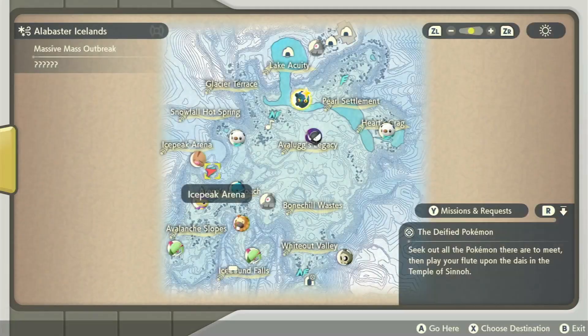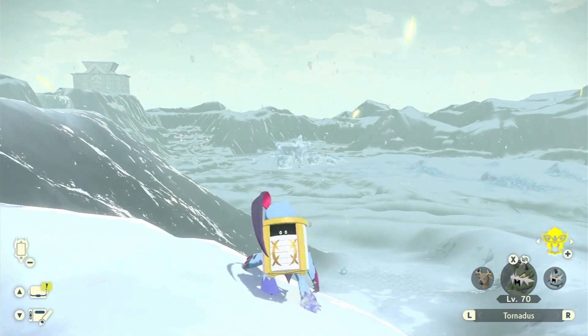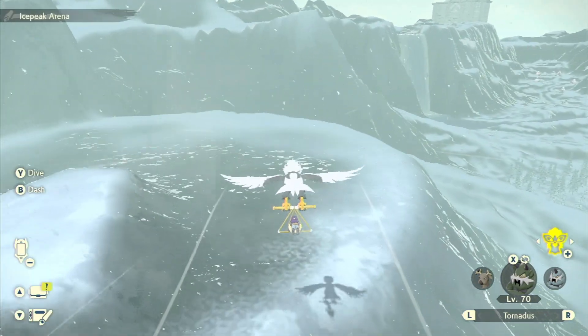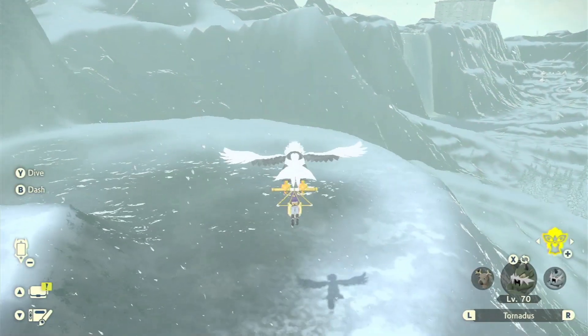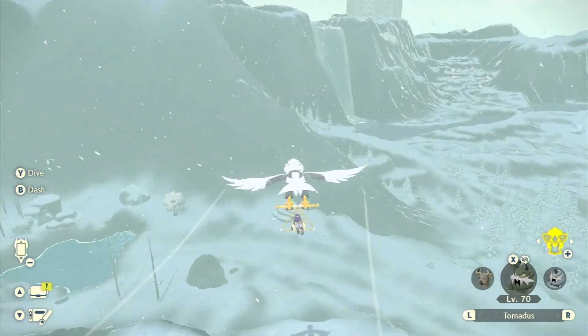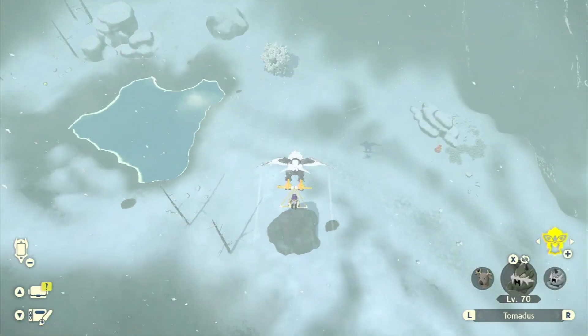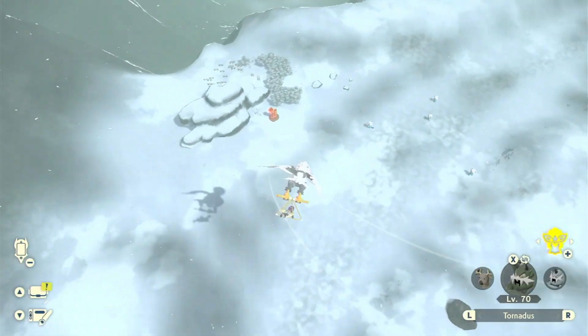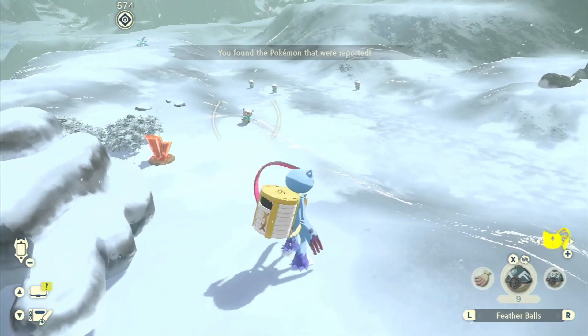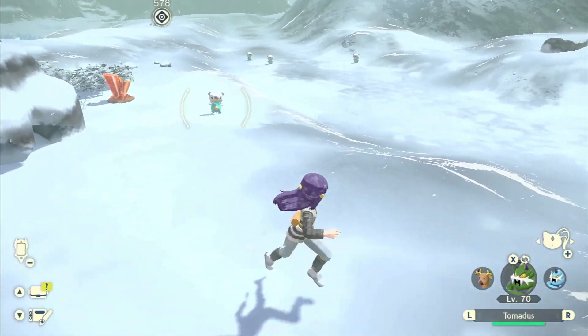I'm going to go this direction first. Braviary, come here. I think it looks like they're down here — and they are down here. Where are they? There they are — I couldn't even see them, they were so camouflaged. Oh my gosh, he's running towards me! He loves me — actually I think he's probably scared of me. Are you running towards me? Do you want to be my friend?